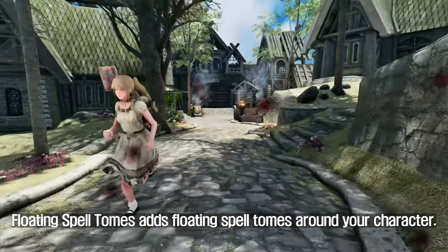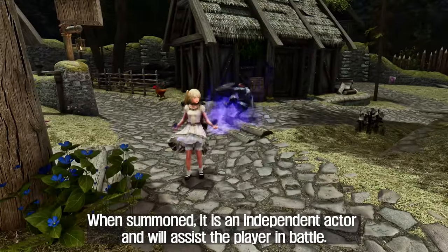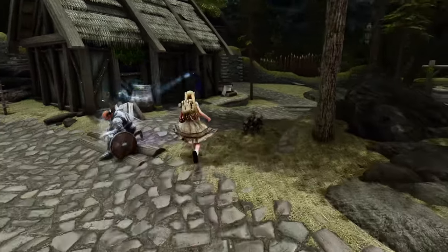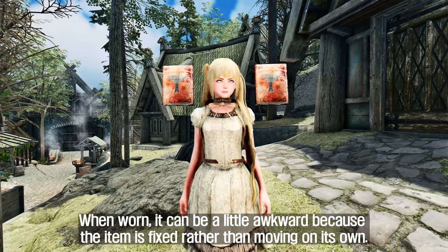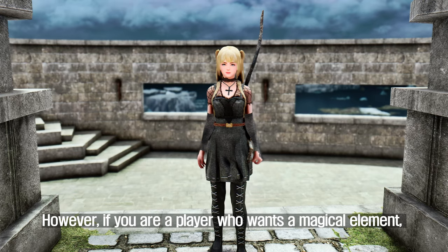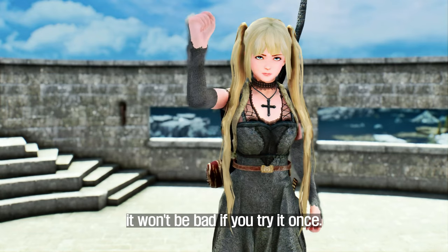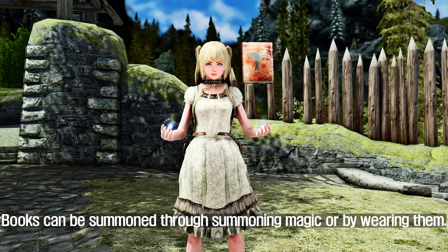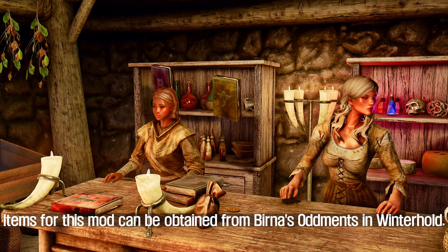Floating Spell Tomes adds floating spell tomes around your character. When summoned, it is an independent actor and will assist the player in battle. When worn, it can be a little awkward because the item is fixed rather than moving on its own. However, if you are a player who wants a magical element, it won't be bad to try it once. Books can be summoned through summoning magic or by wearing them. Items for this mod can be obtained from Birna's Oddments in Winterhold.